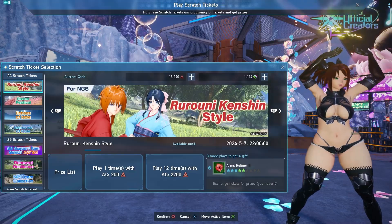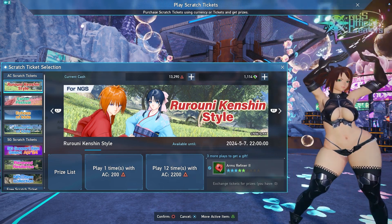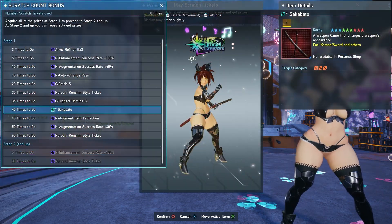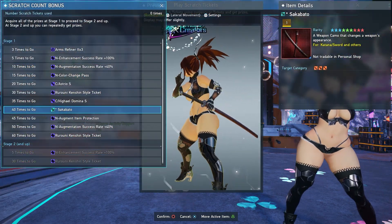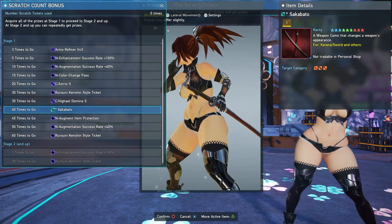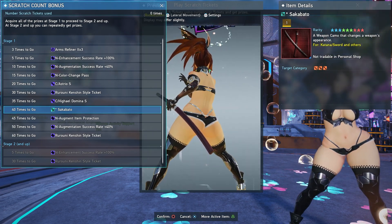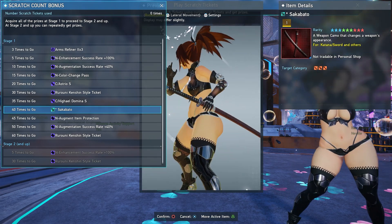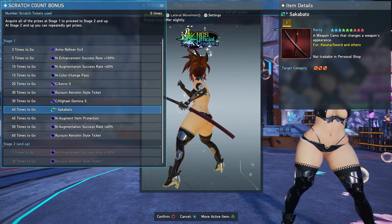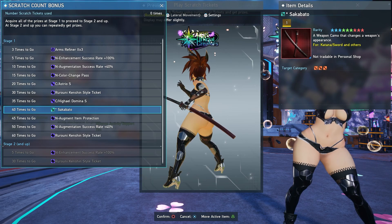Another scratch that we got this week is a collab going on in the game, and this is actually for a really old anime — a Rurouni Kenshin-style collab. The scratch has some pretty neat stuff inside of it. There is actually a camo in the game from the anime, and it's a pretty nice-looking katana. Unfortunately this is completely account locked — you can't trade it with anyone — so if you're interested in getting this camo you're going to have to scratch for it, and it takes a total of 40 pulls to get to it, so it's a little costly.